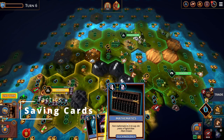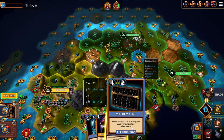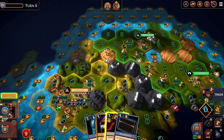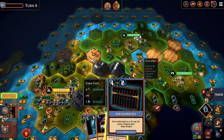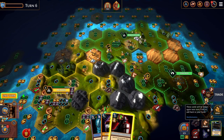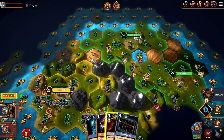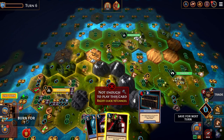Never overlook the power of saving cards for the following turn. I've got a Mathematics card I can't spend this turn. If I put it in my discard pile, there's a chance I might not see it again for another three, four, or five turns. But if I put it in my inventory, next turn I'm guaranteed to be able to draw it. So if you have space in your inventory, save something you think might be beneficial for the next turn or two.